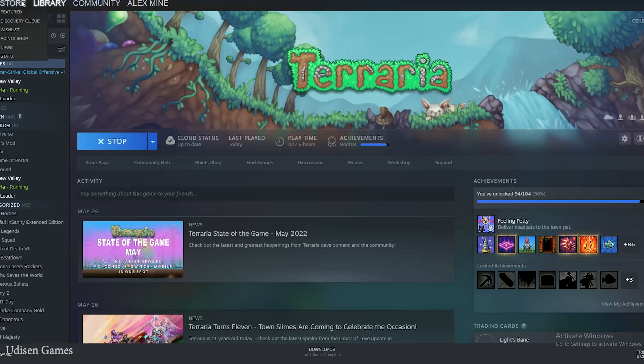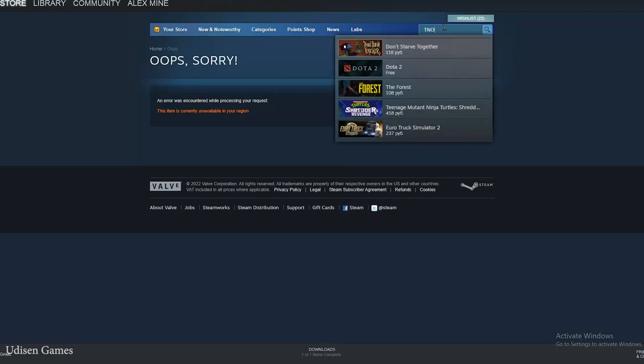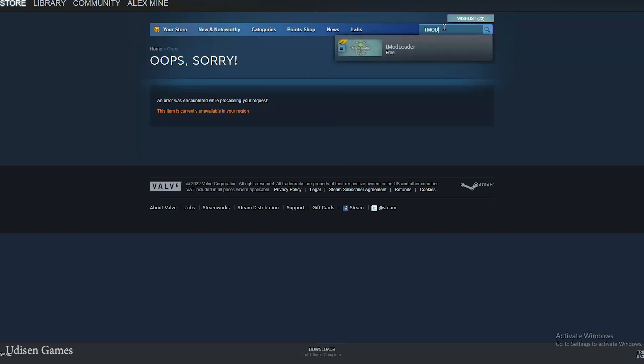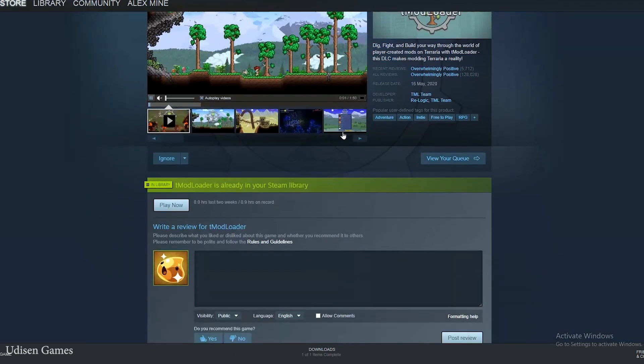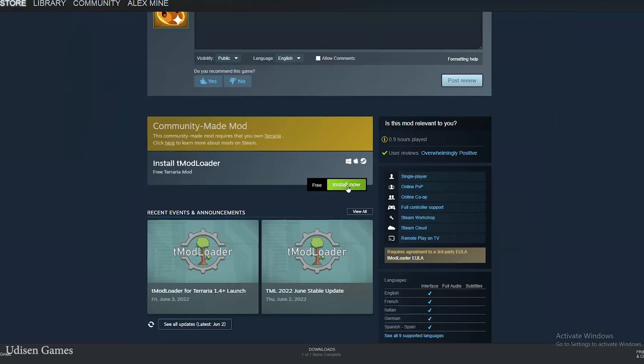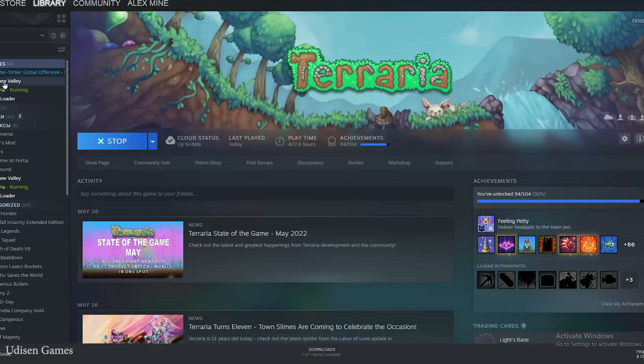Step number one: open your Steam launcher, go to the store, and search for TModLoader. TModLoader is free — press left mouse button. Open the TModLoader page and simply press the install button. After that, go to your library and you'll find TModLoader in the list.